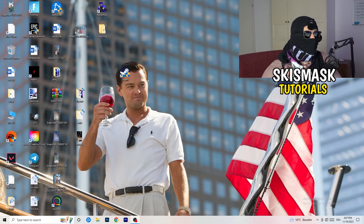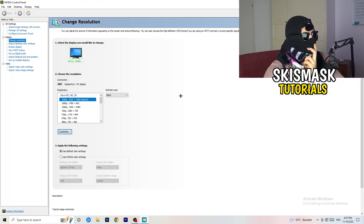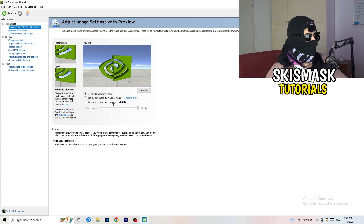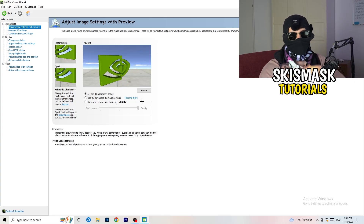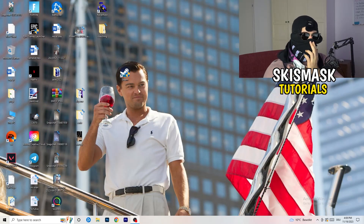Right-click your desktop and open Nvidia Control Panel. Check which resolution works best for your game — for me it's the native one. Go to 3D Settings on the left-hand side, click Adjust Image Settings with Preview, and you'll see a quality-to-performance slider. I'm currently on Quality, but to increase FPS and reduce FPS drops, drag it toward Performance. Once finished, you can close the control panel.